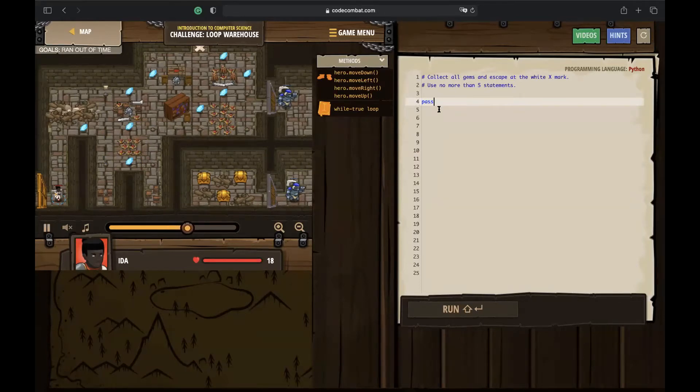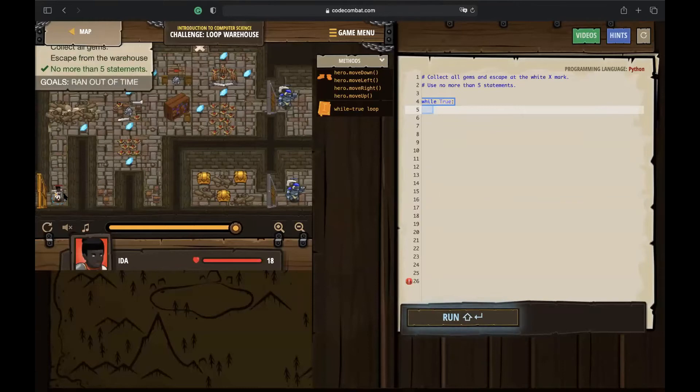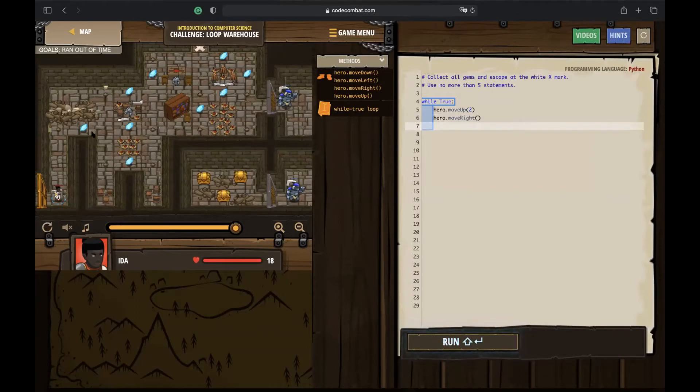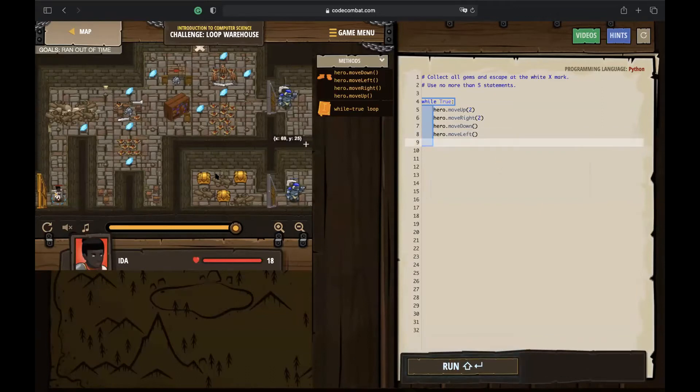To write the loop, use 'while True' — remember the T must be capitalized as Python is case-sensitive. Following the mouse path, first write hero.moveUp(2), then hero.moveRight(2), then hero.moveDown and hero.moveLeft.